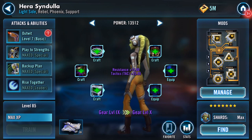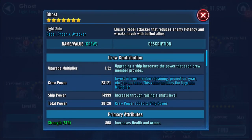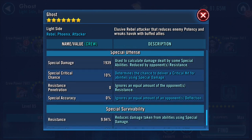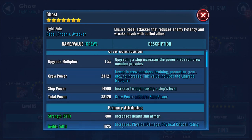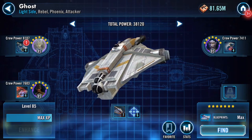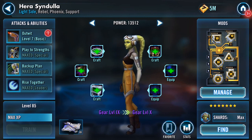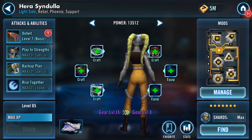That's Hera up to gear nine. I didn't show the impact that had on Ghost - Ghost speed is 148. I'll have to check on another video where I geared them all up, because that was the last time I did anything that impacted on the ship. So that's Hera now up to gear level nine and everything bar her basic is now maxed.